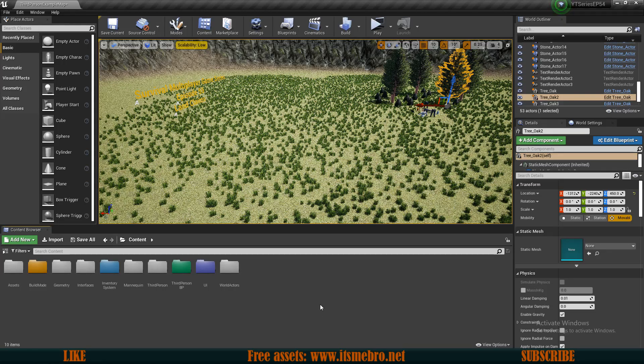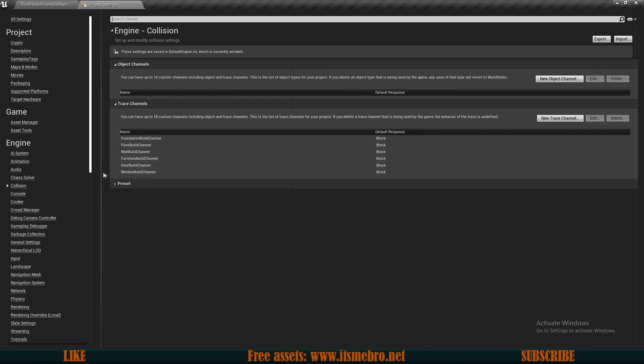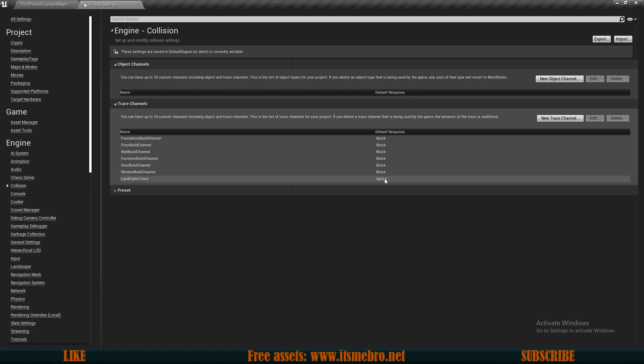The first thing I want to do is create a new trace channel so that it would only be detected for checking the claim chunk itself and nothing else in the game. I'll go to my project settings, look for the collisions tab, and add a new trace channel called 'land claim trace'. By default I want this set to ignore, so that everything — our character, our camera, etc. — ignores this.